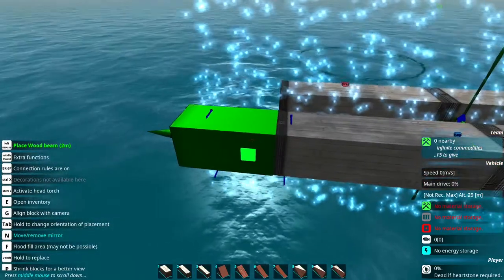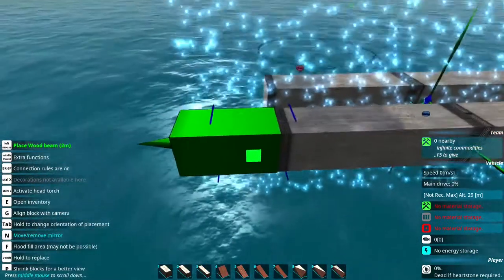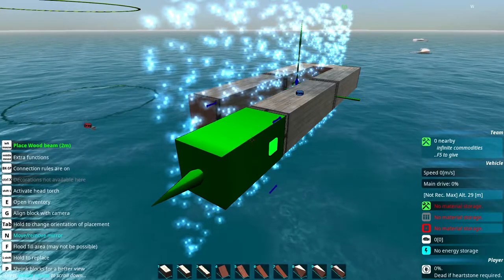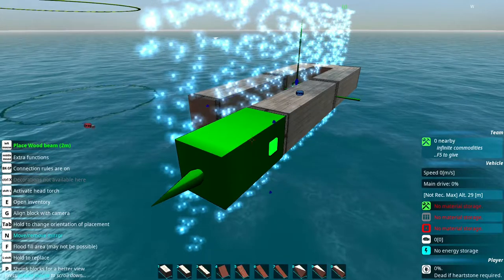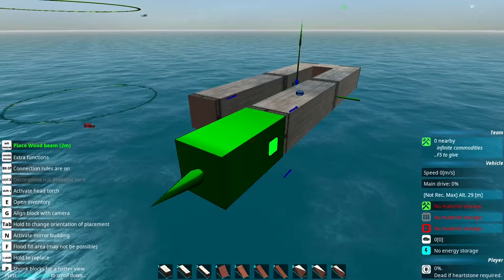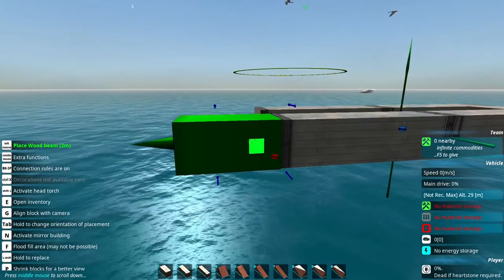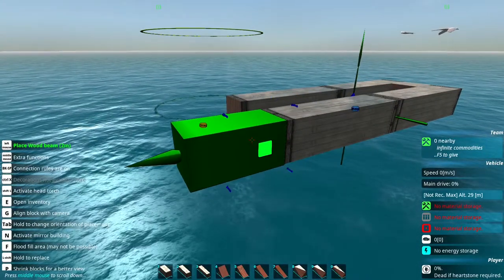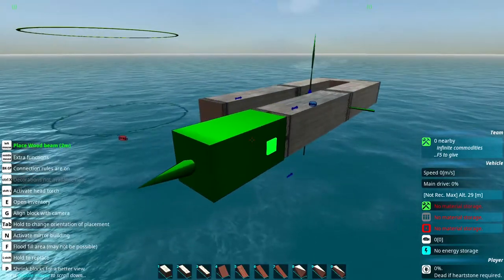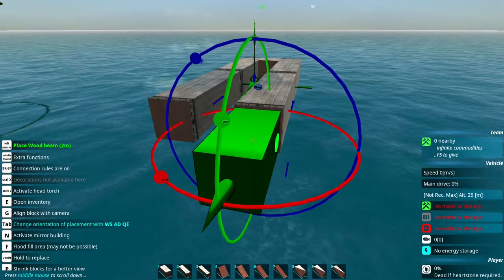Now with the two-meter beam selected, you might wonder how to connect it — you could just left click and keep building, but an easier way involves rotating blocks. I'm also going to turn off symmetrical build, which as shown in the previous video you do by holding left alt and pressing N. If you're accidentally going downwards, press the spacebar once — that elevates the block in keyboard-based build mode, which I've been using for all these tutorial videos.